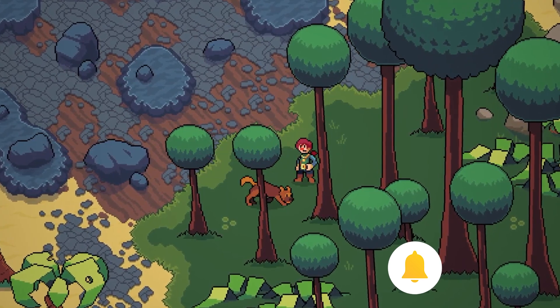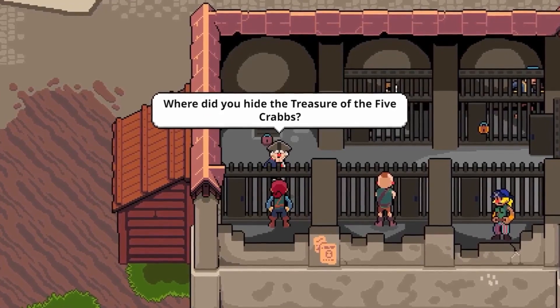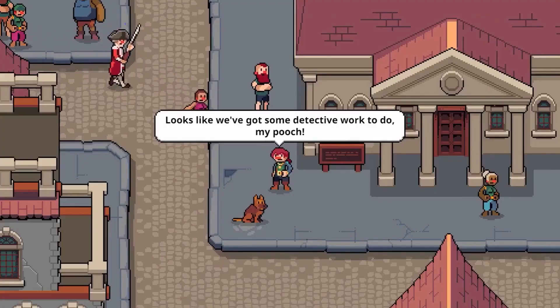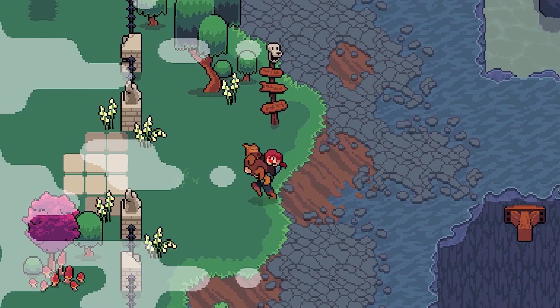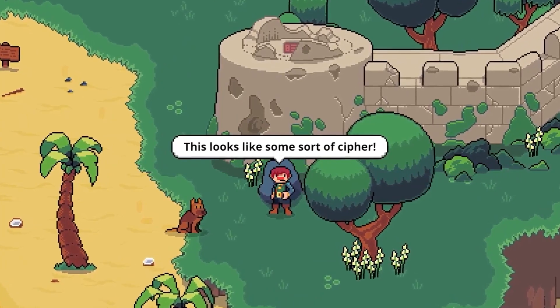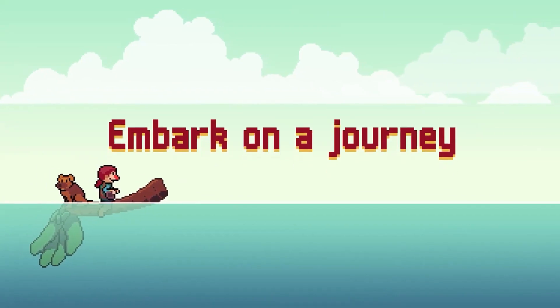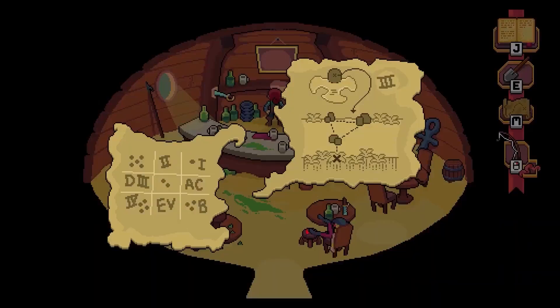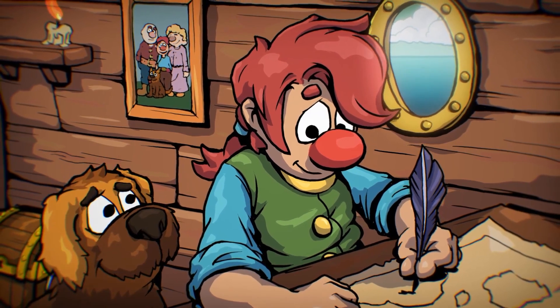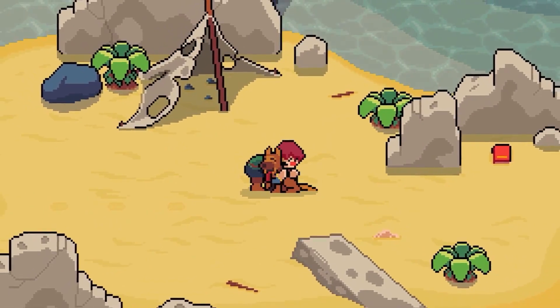Let's start our list with Bilkin's Folly. This is a narrative adventure for those of you who love a mix of exploration and puzzle solving. You'll be guiding Percy on a quest to find his missing relatives, and there's a cute little dog helping you out along the way. Percy has cartography skills, so you'll be customizing your map to solve puzzles on different islands and uncover valuable treasures. The more time you spend with the dog, the more skills he'll unlock to help you further.